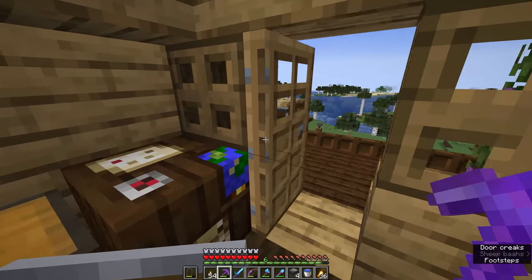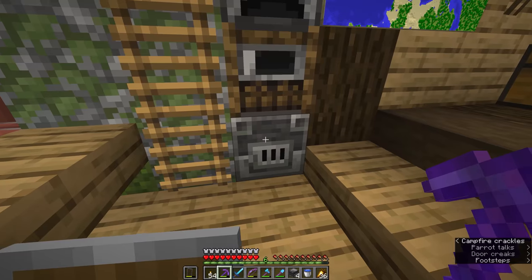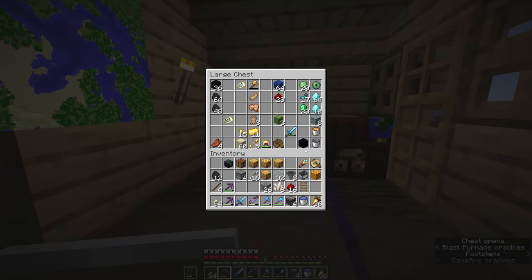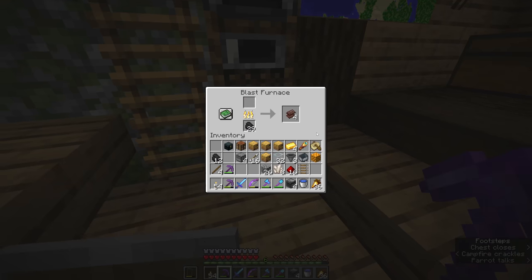I've just realized I still have two ancient debris in my inventory from the bastion raid, and from our ancient debris episode we had two left over. With two netherite scrap you can't do a whole lot, but with four we can make another netherite ingot. So we might as well grab a couple of gold ingots from nearby and turn one more tool into its netherite counterpart.